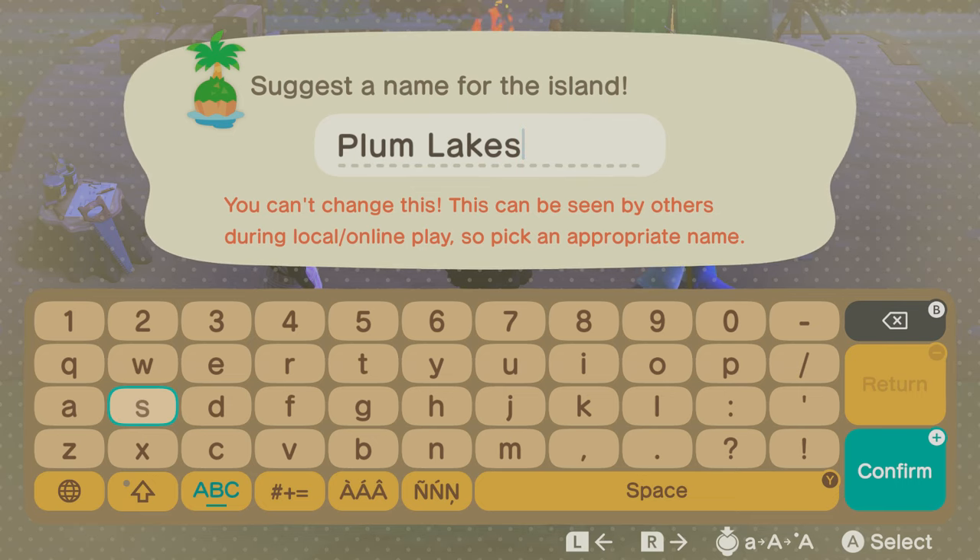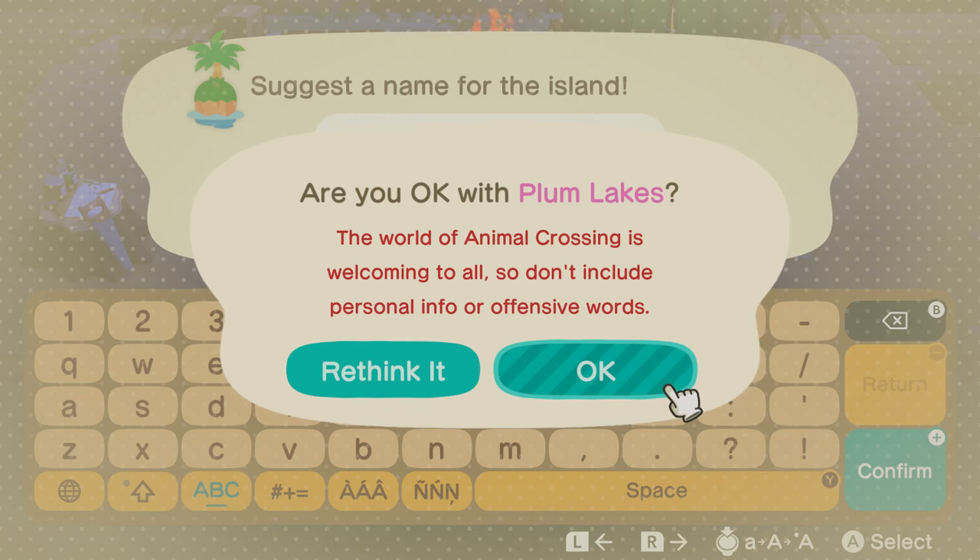Now here is where my name comes into play. Originally I was thinking Plum Bayou, but I think Plum Lakes sounds a little bit more on theme. I think it's a cute name because we're doing the archipelago island. That's what I'm going to go with — let me know if you like it. But that's what we're going with for now.